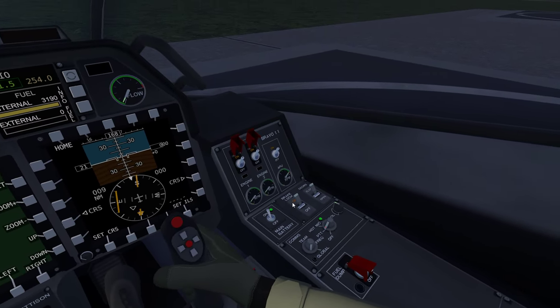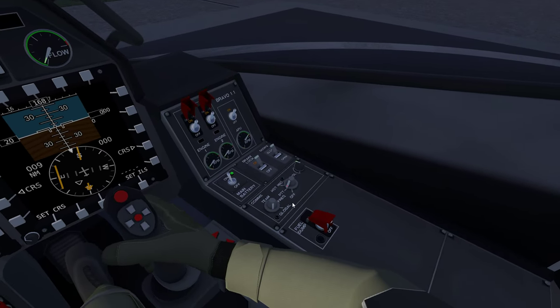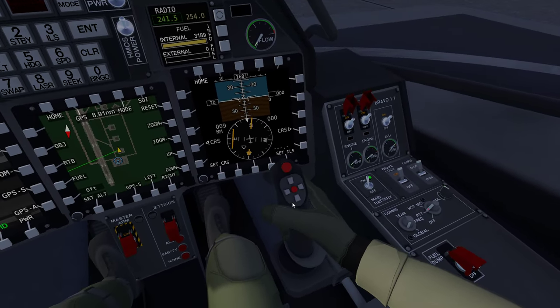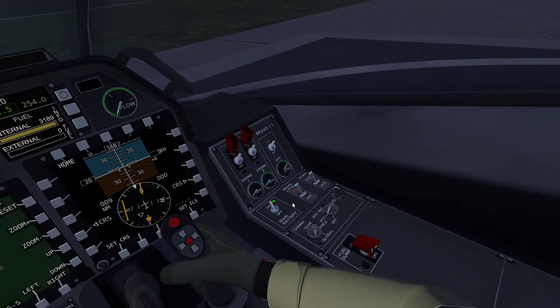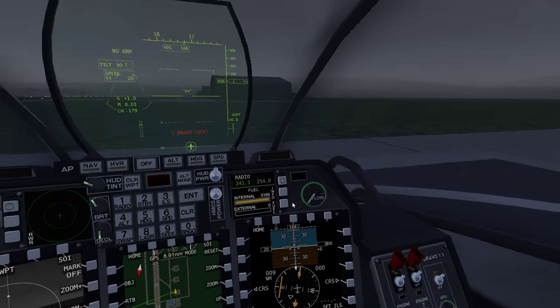Tower, this is Bravo One One, request takeoff over. I think I left that too long - tower, this is Bravo One One, request takeoff over.